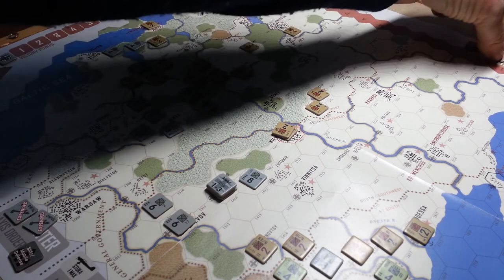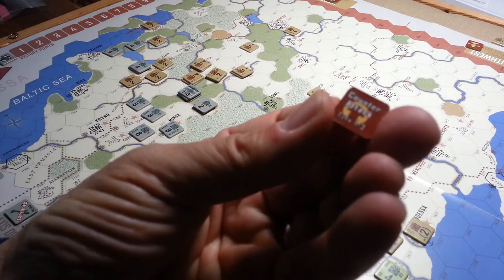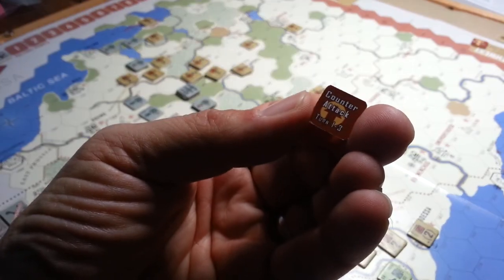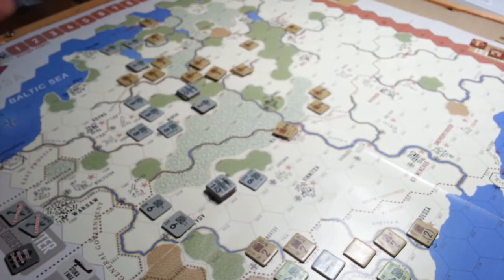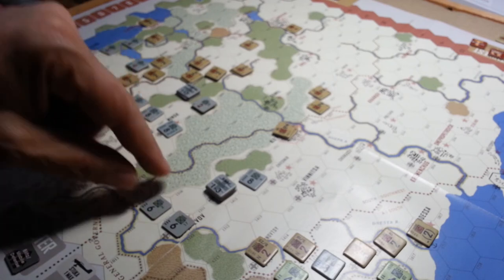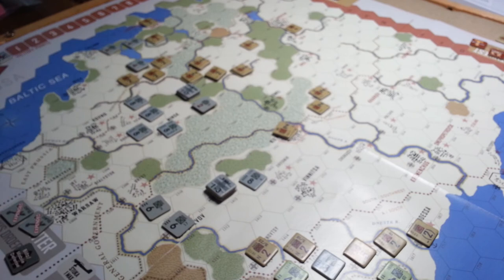There's an interesting mechanic for the first four turns involving counterattacks. You pull these out and roll to see which front you're going to have to counterattack on, and then all the Soviet forces have to advance and attack. There's a special table for them to attack on and it's always bad for them, so you may get lucky — as we did down here — and knock off a step of the allies.